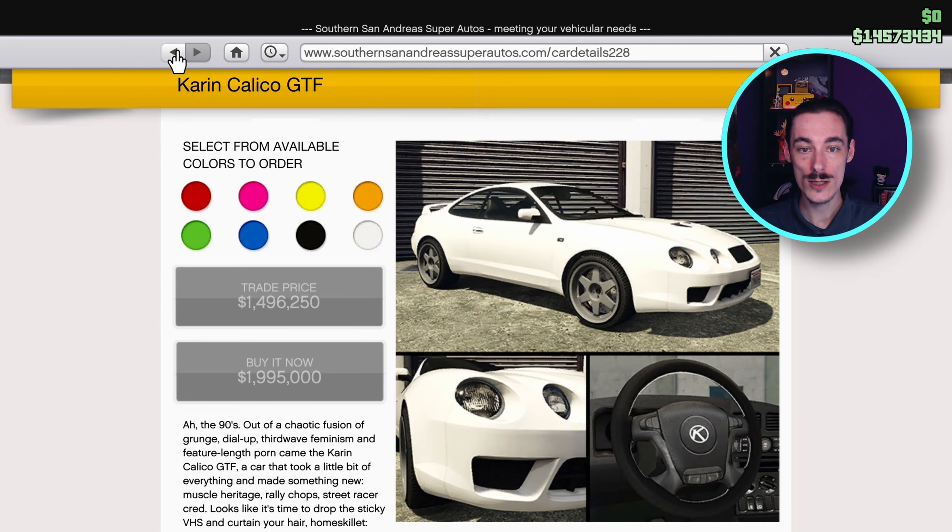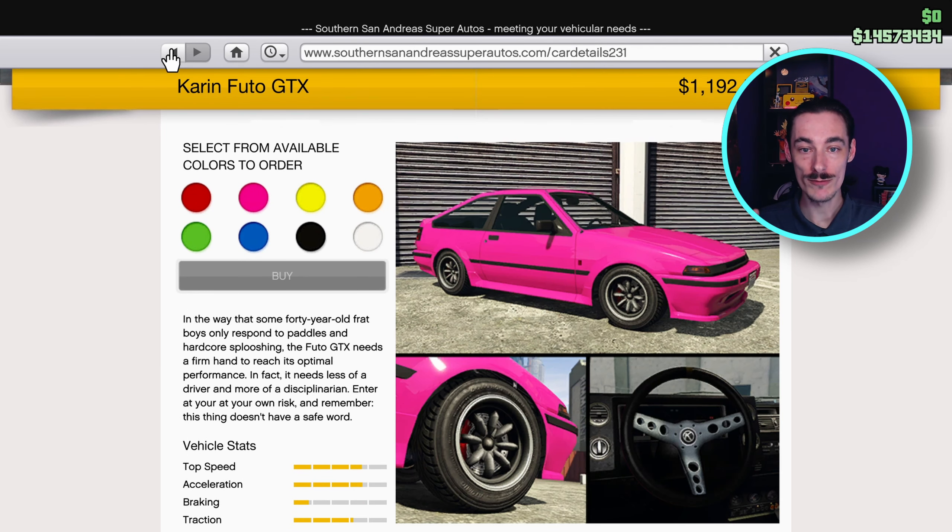But trust me, it's not going to be easy. There are 16 cars that you can unlock trade prices for. You get your first one for buying the membership and then you will unlock a random one every five levels until you reach level 75. After that, you get a 10% discount at Legendary Motorsports and Southern Autos every five levels until you hit the level cap.